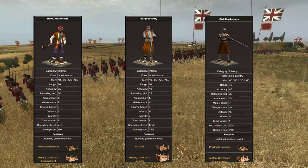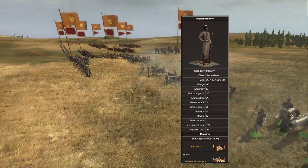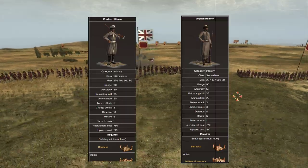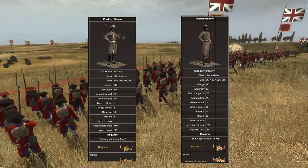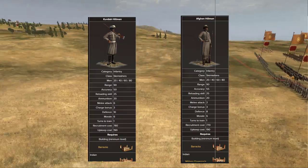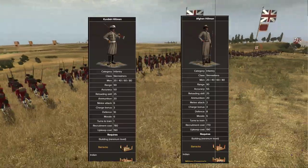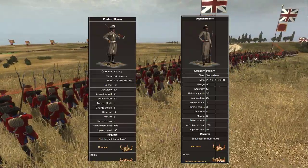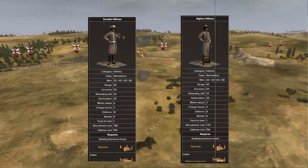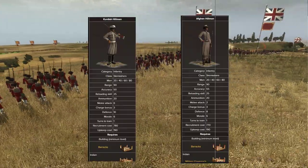Maratha infantry does have quite a bit of standing power in melee. Now for light infantry — you're not going to have much access except in a few regions. In Afghanistan you get Afghan Hillman, and in Mesopotamia and Syria you get Kurdish Hillman. These are pretty good units, much like a Rangers-type unit. Their accuracy is really good, especially the Afghan Hillman with 55 accuracy, making them great units to balance your light infantry shortage.